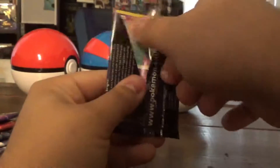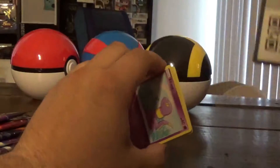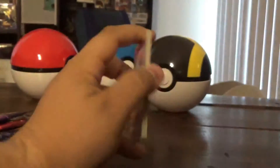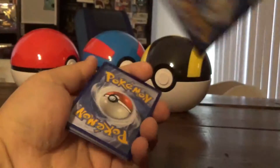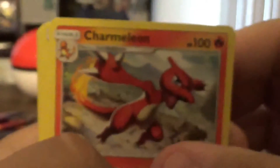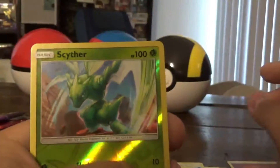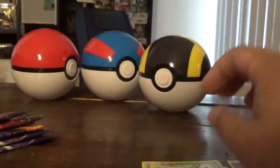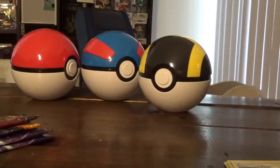Hope for something good. We need some shinies. This set's hard enough to get as is. There's the code card. This should be an energy - get rid of that garbage. We got Misty's Gem, Charmeleon, Brock's Grid, Ekans, Paris, Charmander, Slowpoke, Psyduck - garbage, more garbage. A steaming pile of garbage is our first pack.